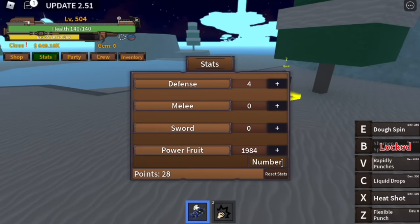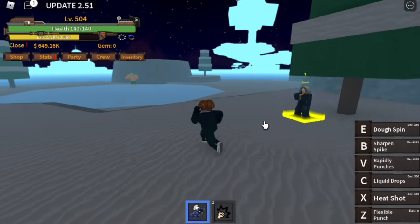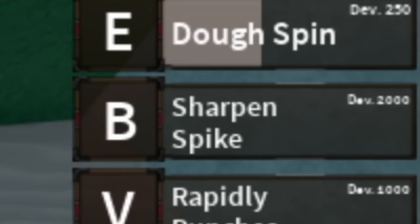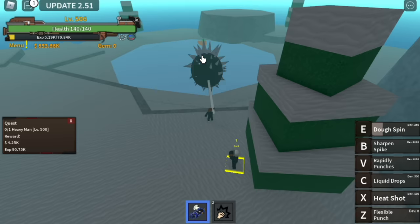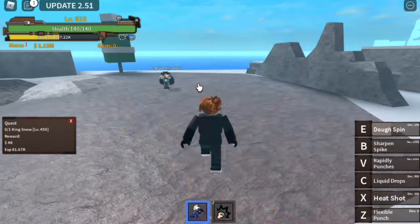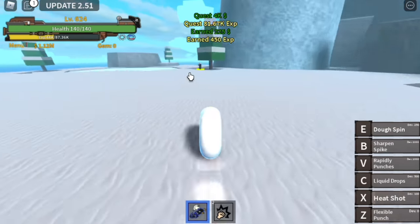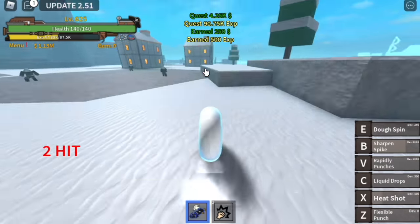By this time, we've unlocked all the skills. Stat check: 4 in defense and all the rest in Power. We're not gonna do PVP — we're just here to grind. We'll think about PVP after we reach max level. By now, you've also unlocked the last skill: Sharpen Spike. The damage is very high, but the range is not great — it depends on how you use it. Level up here until you reach level 625.